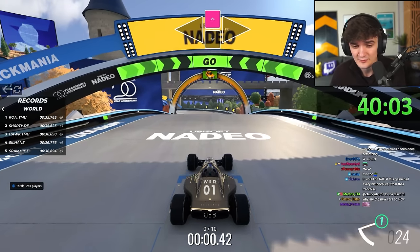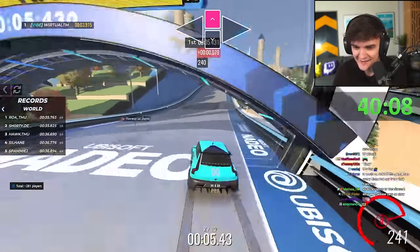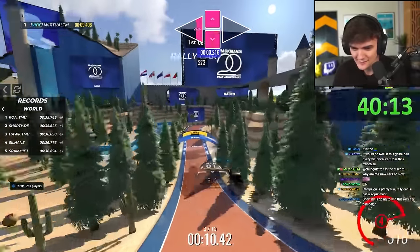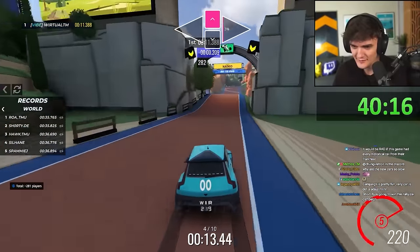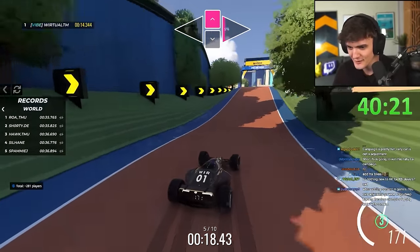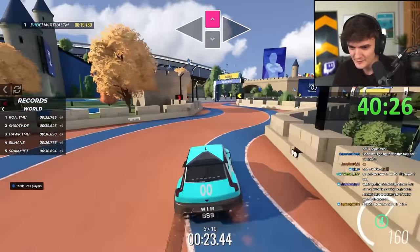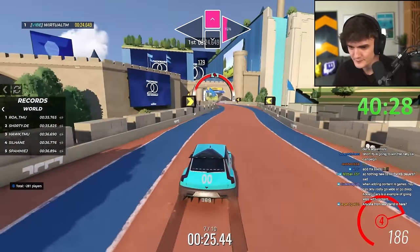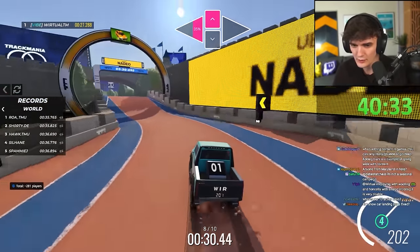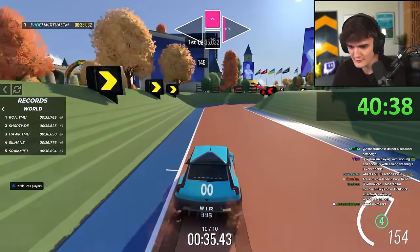This turn is insane — you have to slow down so much. You want to drift this I think. Now we see the type of crazy maps you can get with this, where the cars just keep switching back and forth. Snow car, hello. Rally car, hello. Nice to meet you. There were like eight car switches on this map.